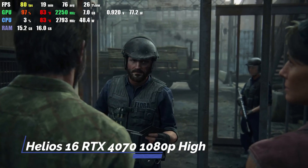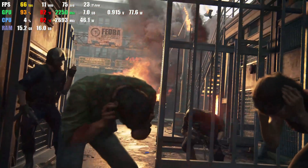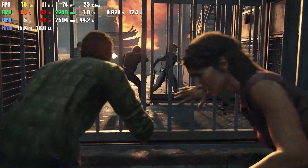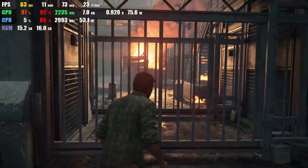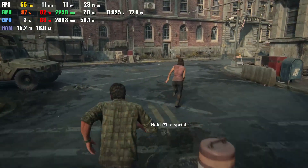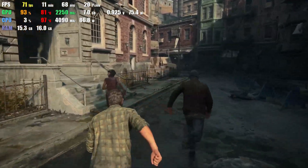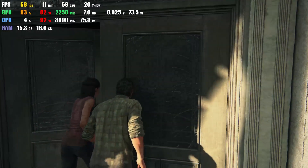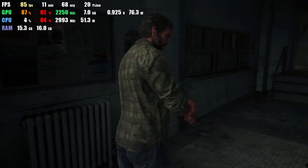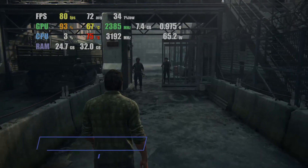And the RTX 4080 and the Legion 7 I currently have. The Legion 7 does have a slight advantage in that it has not only a 4080 and 32GB of RAM, but it also has an i9 instead of the i7. That's just kind of reality — I don't think you're going to find a 4080 paired with an i7 or Ryzen 7. If you bump up to that 4080, it's pretty much always going to come paired with that higher top-tier processor chip.